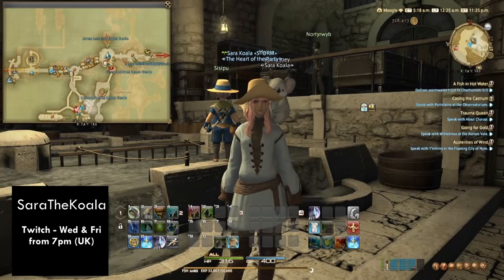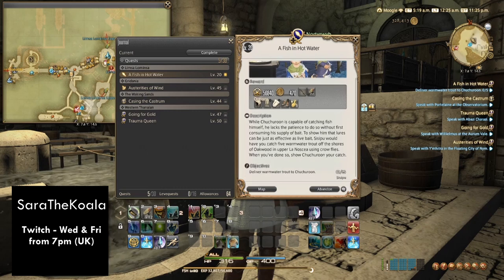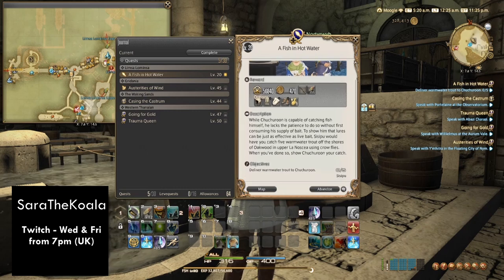Hi everyone and welcome to Quick Quests. This video is about the level 20 fishing quest called 'A Fish in Hot Water.' Long story short, you have to go ahead and catch five warm water trouts in Oakwood using crow flies. So this is going to be a quick guide on how to do that.